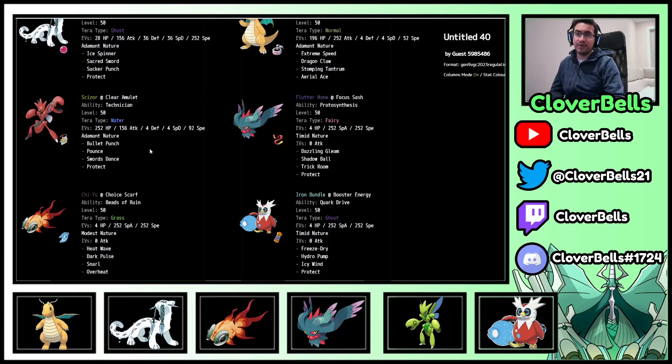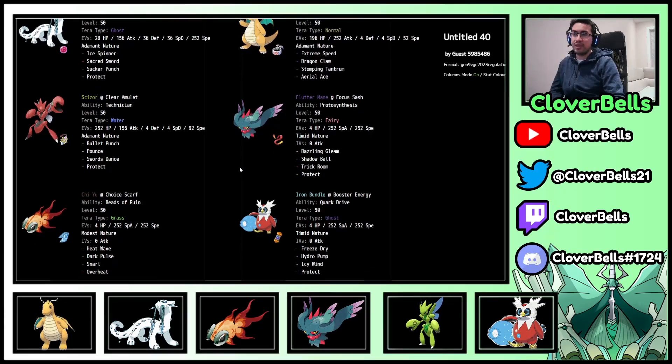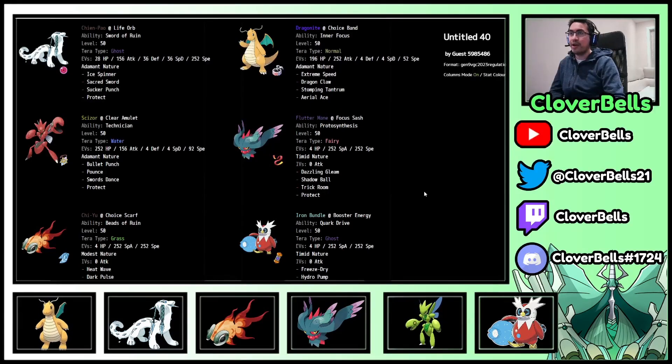Looking at the team paste: Chien-Pao and Dragonite provide a lot of physical damage coverage — Sacred Sword, Sucker Punch, Ice Spinner, plus Dragonite's four attacks. Scizor has potential setup with Swords Dance when timed well, and Bullet Punch does so much damage especially when paired with Chien-Pao. Fluttermane can give speed control with Trick Room against Tailwind hyper offense. With Choice Scarf Chi-Yu and Booster Energy Iron Bundle you have all kinds of options for speed control, or just don't care because of all your priority moves. Dragon-Fairy-Steel and Fire-Water-Grass are both our cores here, with Chi-Yu supporting Dragonite and Scizor.